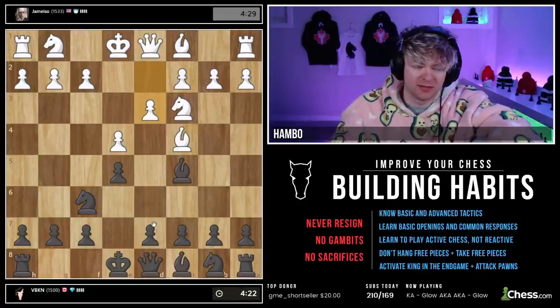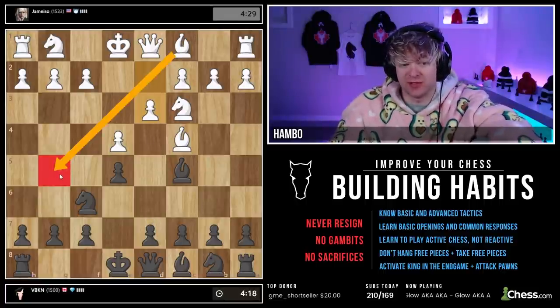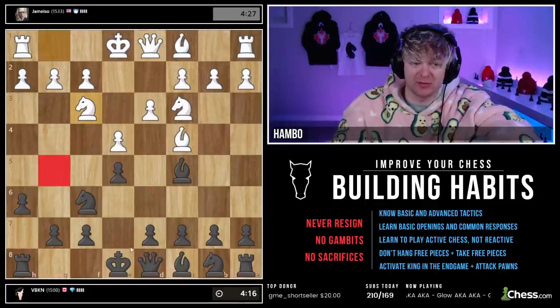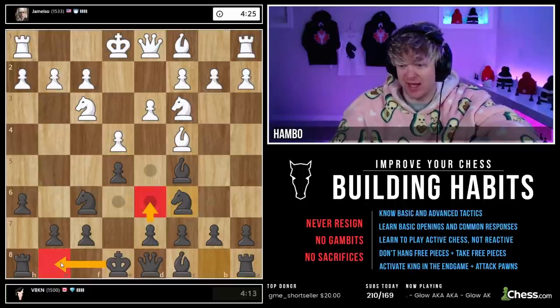He already goes d3. I think, in this case, preventing bishop there is very much in line with what we've been talking about. When we see this pawn, we want to stop the pin. So let's do that. We'll start with the knight — makes more sense. D6, castle.